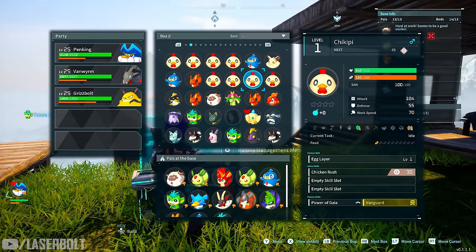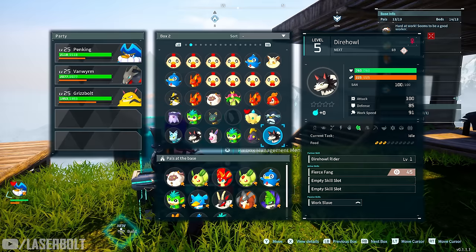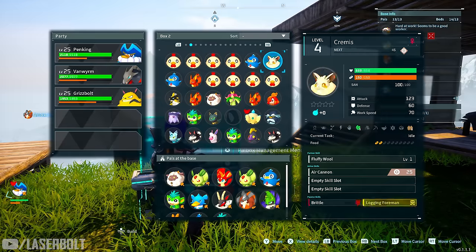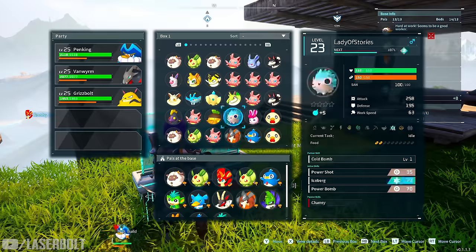Constantly check pal stats to decide where to place them. For example, a pal with 201 attack is great to bring to fight, but if their work speed is low, you'd rather have someone with better work speed handling farm duties. I'll show how to level these stats later in the video.